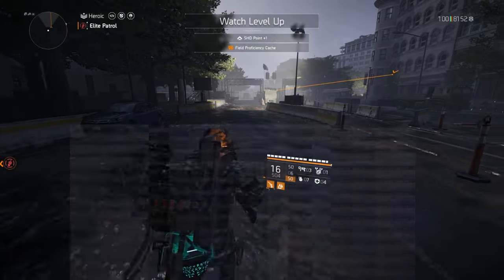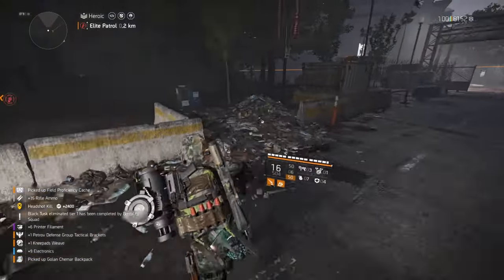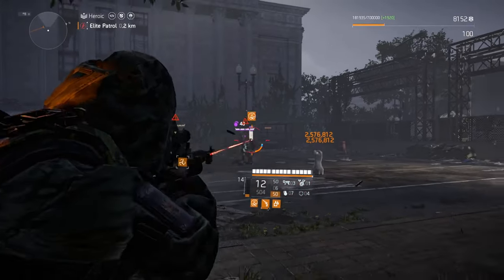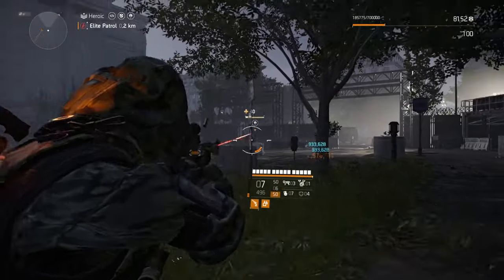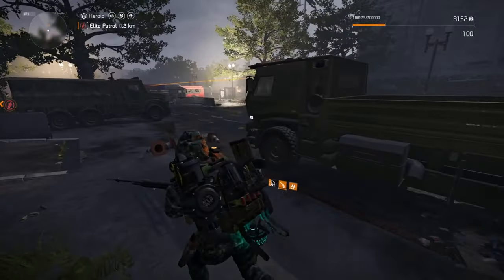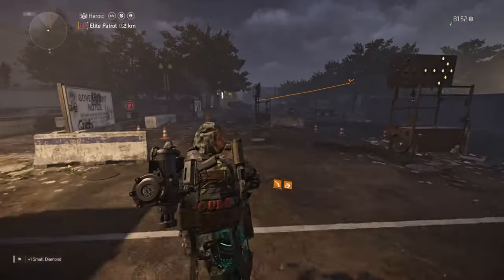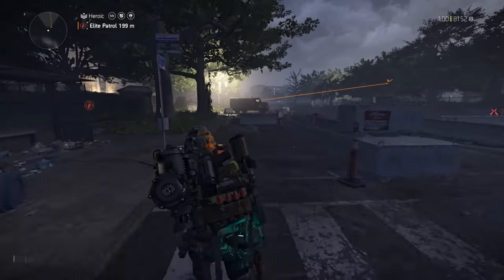I'm not going to go too much into detail because all you guys really care about is what is top tier, which is pretty straightforward. The talent I was using for the non-named and non-exotic rifles was Rifleman — simply because I personally believe this gives your highest DPS output. If you're not using Rifleman or Boomerang on your rifle, I don't know what to tell you. I personally lean more towards Boomerang because I suck at aiming.